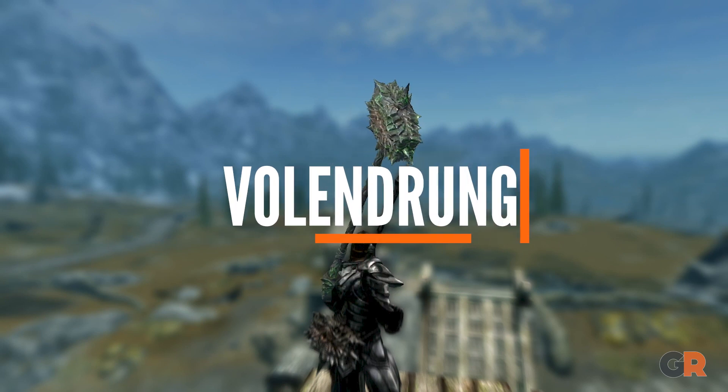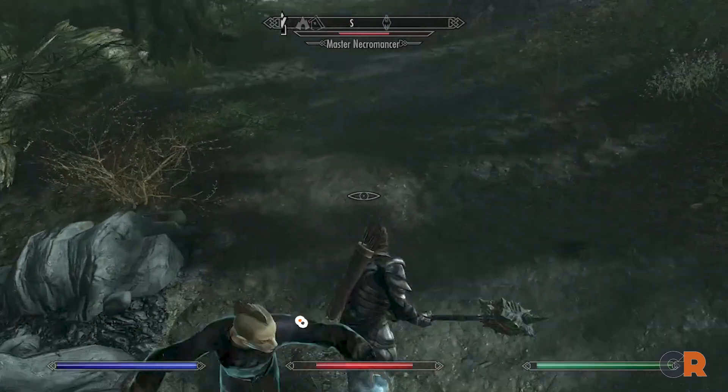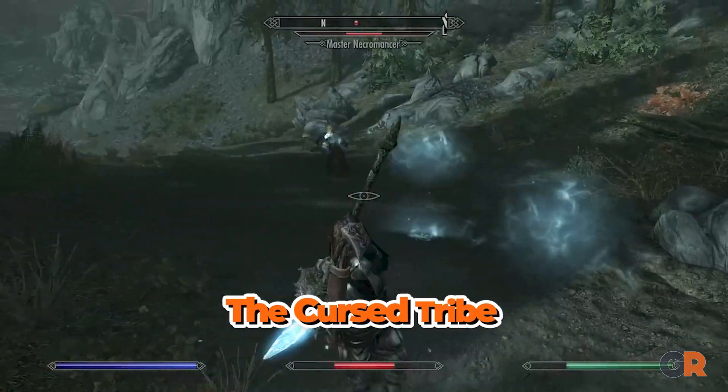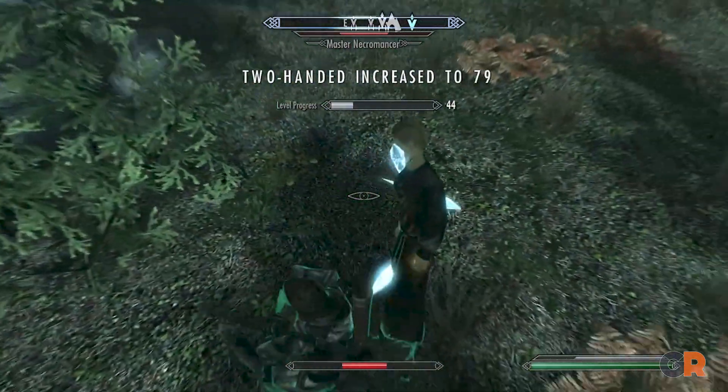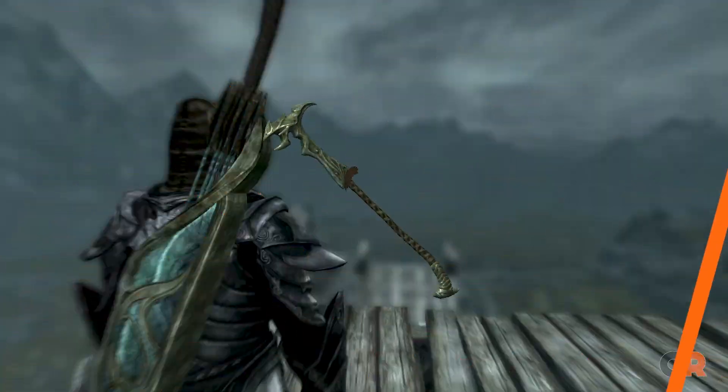Up next, we have Volundrung. This ornate warhammer is available from the quest The Cursed Tribe, and it's worth obtaining. Boasting a high attack stat and an ability that absorbs stamina from an opponent, Volundrung makes a great option for a player who likes two-handed weapons.